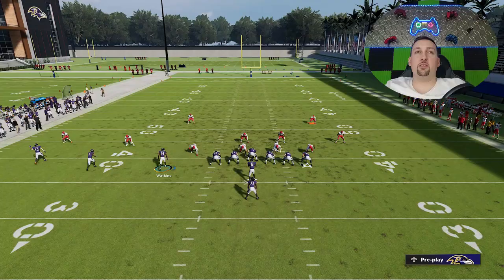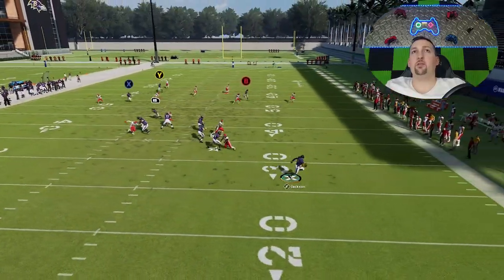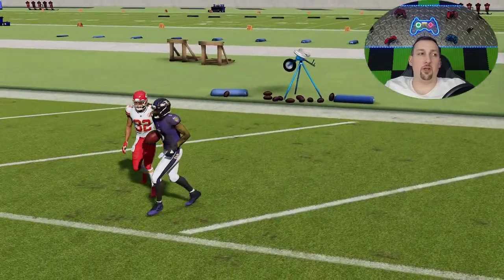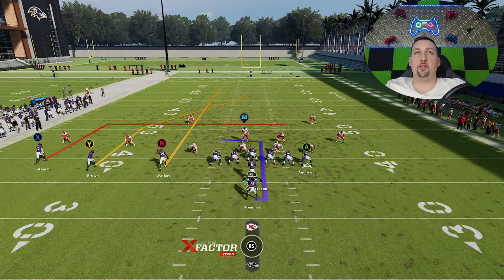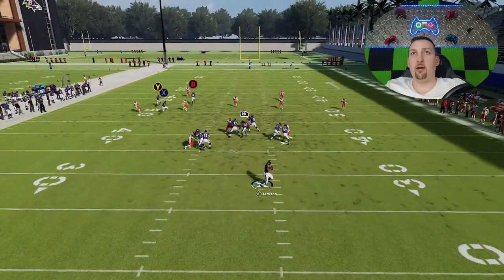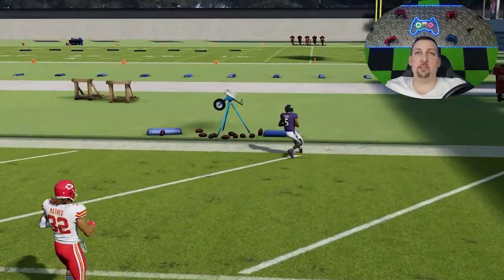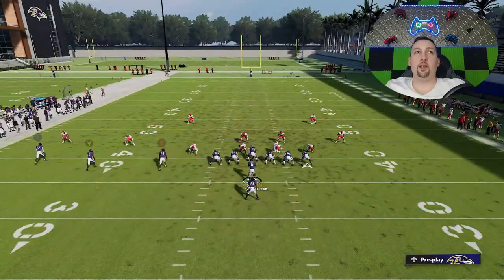One of the things I like most about this play is that a lot of times you don't have to make any adjustments. Against Cover Two, you could run this as-is. If your receiver is fast enough and you have a speed advantage, that Y route can get over the top of the safety. But we can do better: streak the B route and put the X route on a slant. Now watch how this Y route gets wide open with nobody even close to him — going by five to ten yards. That's a really easy one-play touchdown.